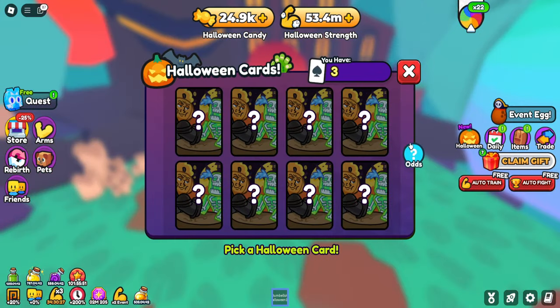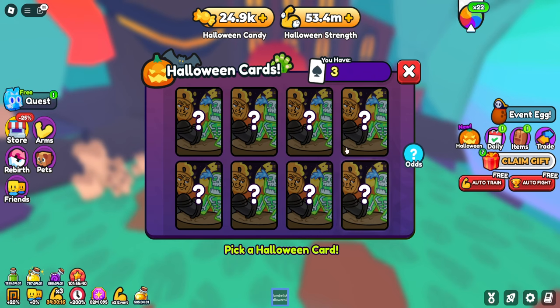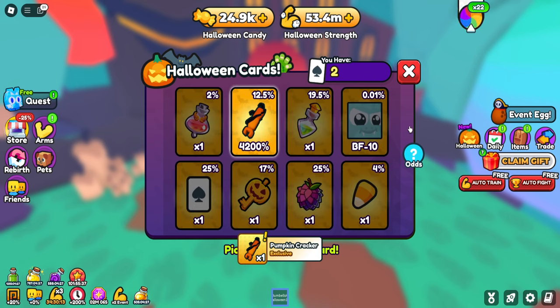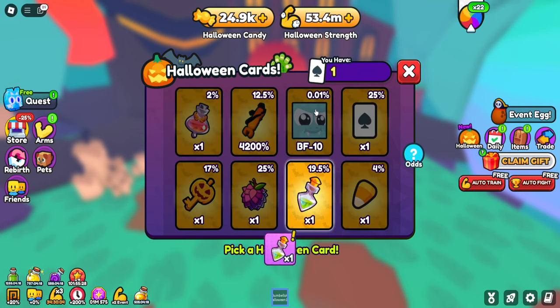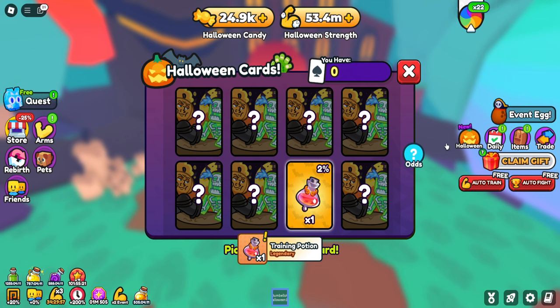We have three Halloween cards to use. There's a 0.1% chance at the best friend 10, but we have a shot. Going with lucky number two — 12.5% chance. We got a petting speed potion. It's just a random item showing up. Going back to back — got a training potion.